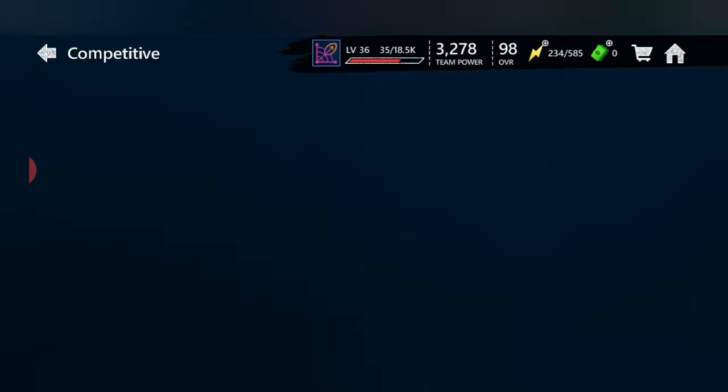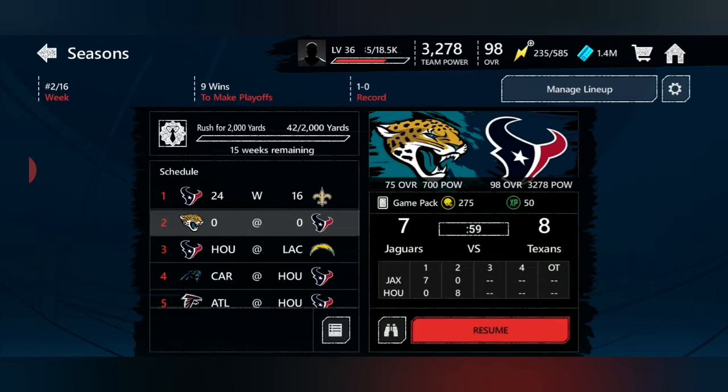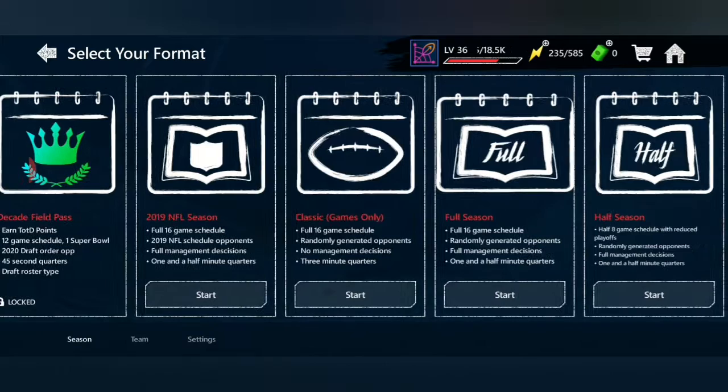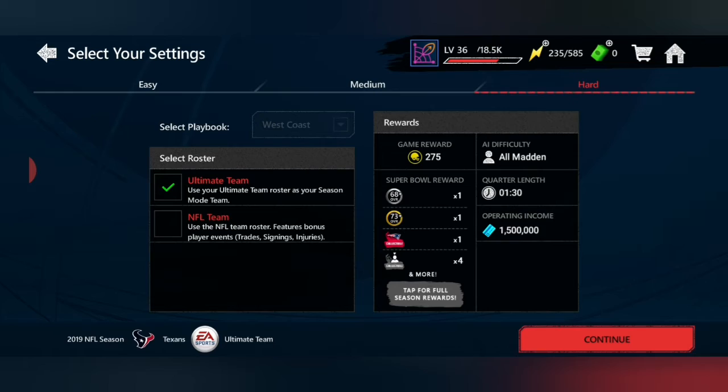Skip those two overdrive games, let's go to season mode. How do we get to season mode? I already got the game started — I'm gonna quit and do a new one. 2019 season, there we go. These Texans versus my Ultimate Team. Going hard west coast, let's get it.